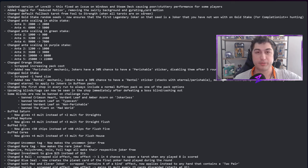First up: they added a toggle for reduced motion, removing the swirly background and gyrating card motion. I think this makes a lot of sense — a few people were commenting about getting a little nauseous while playing the game, and this is just a nice nod to help them out.